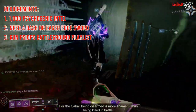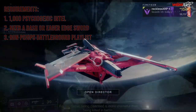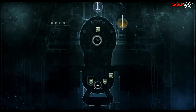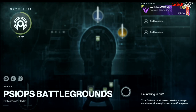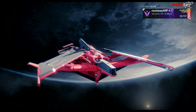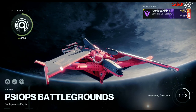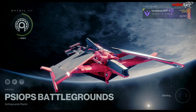The last requirement is that you need to go to the Helm and load up either the normal or legend version of the Psyops Battlegrounds playlist. To make it easier, just run the normal version. You are looking for the Cosmodrome Psyops Battleground — you will not get the second chest to spawn if you go to the Cosmodrome on the map and choose the Psyops Battleground next to Dock 13.